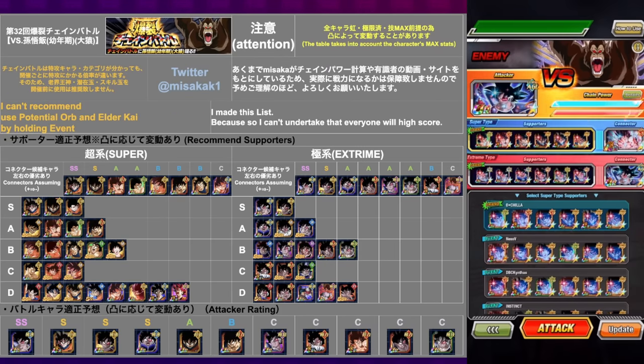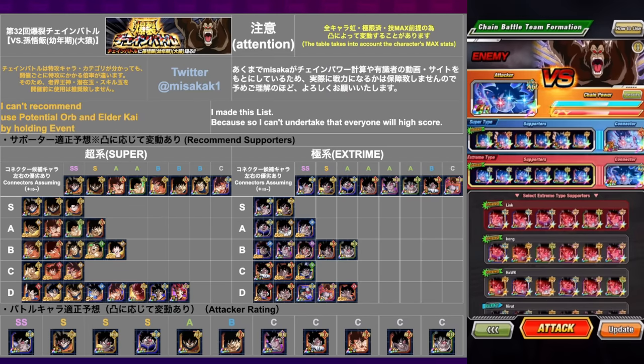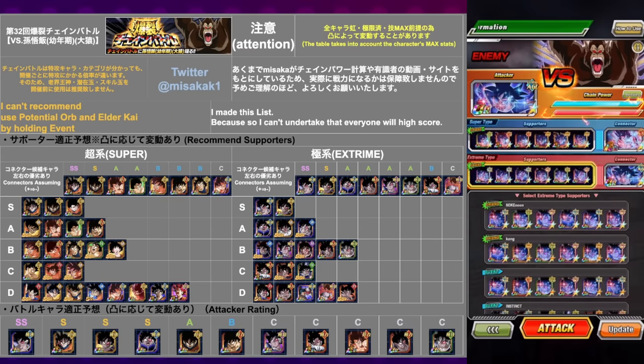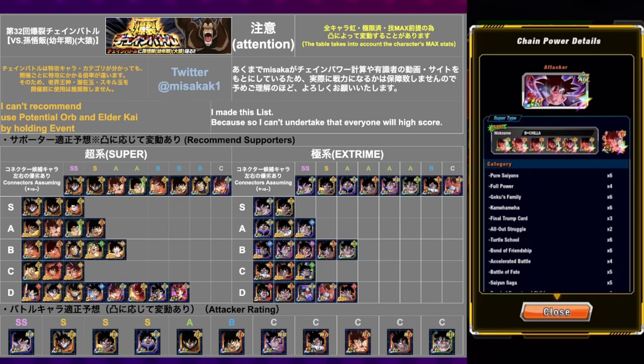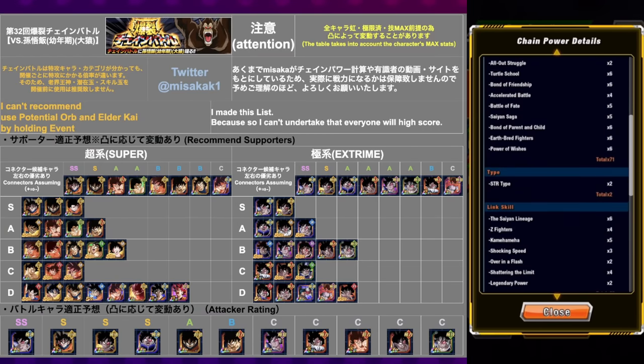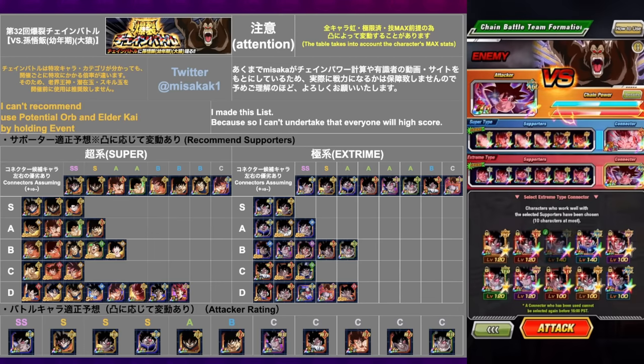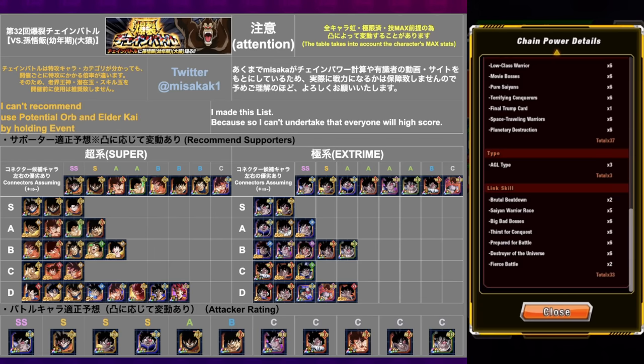This looks like a pretty decent setup, so we'll start with that. For the extreme side, we have a bunch of AGL Turlises, but we don't have the Dokkan Festival one — that's the only bummer. Let's check the scores. For the super side we're getting 73 plus 26, that's 99. And then for the extreme side we are getting... oh my gosh, 73? That's very bad.